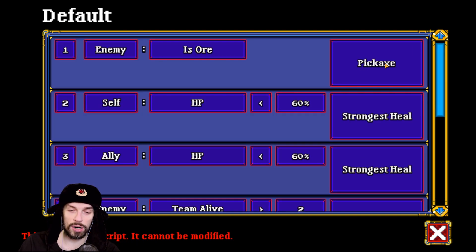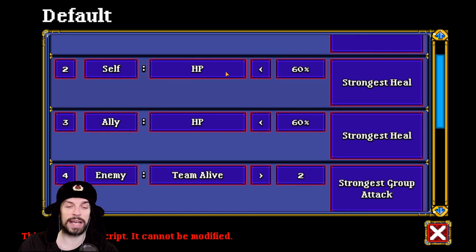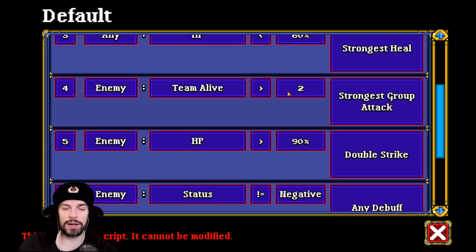Let's learn the basics. If enemy is ore, your heroes will use pickaxe — that only concerns miners, because if those are not miners they won't do that. If self HP is lower than 60%, they will use the strongest heal. If ally HP is lower than 60%, they will use the strongest heal — this is for healers and items that will heal others.